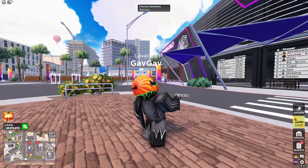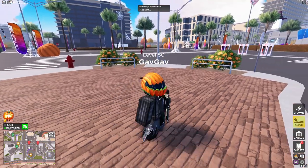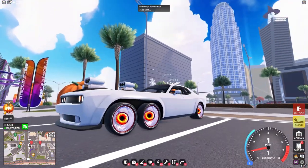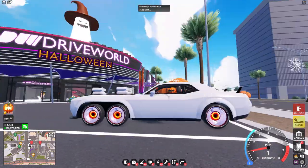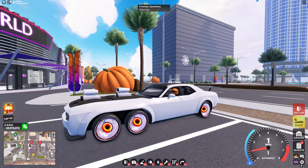And there we go, I've completed it, and this is what it looks like in-game. For anyone wondering, this is what the eyeball rims look like, and they move around whenever you move the camera. And for anybody else that's around you, the eyeballs will also follow them.